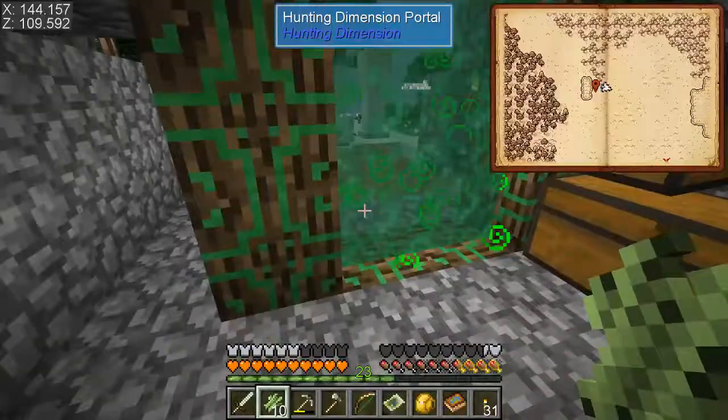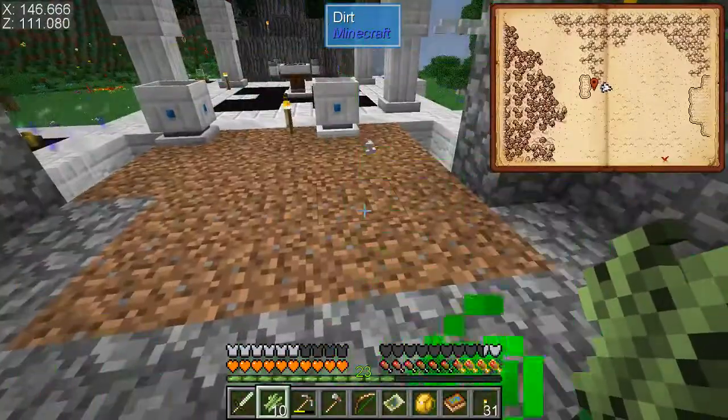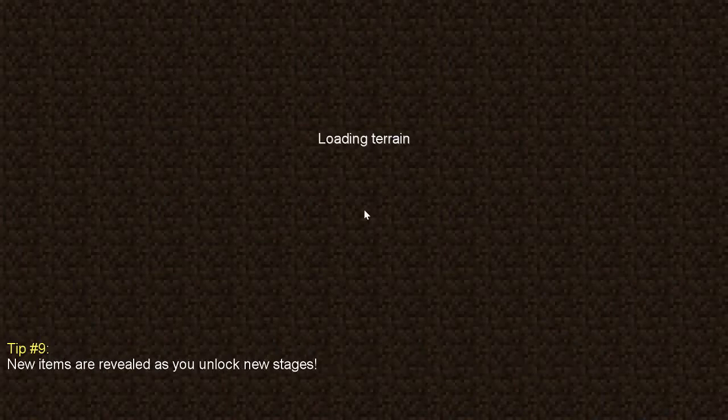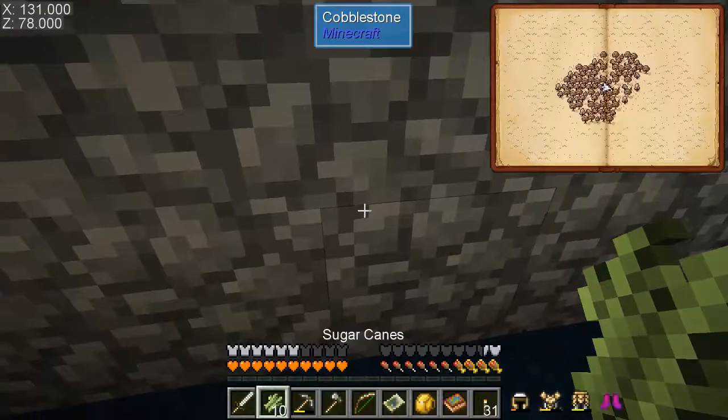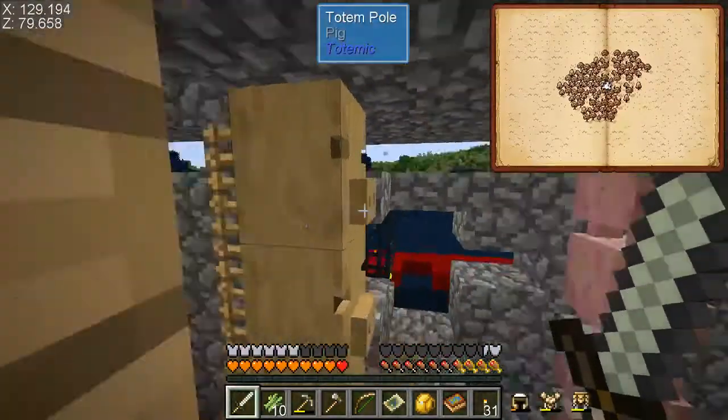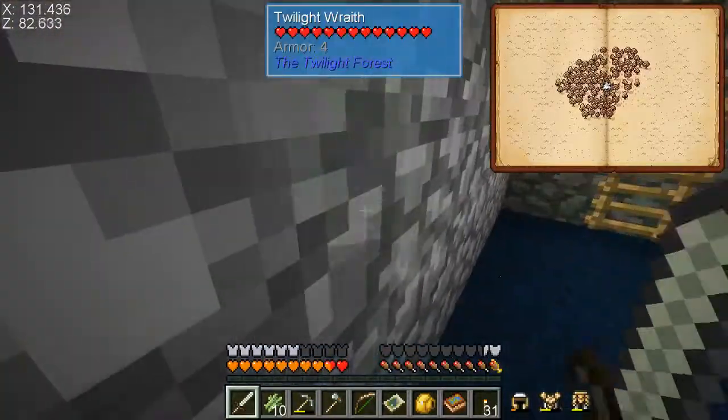I think it was in the last episode, but I had to move my Wraith spawner in here. I might have to pull my sword real quick. While it is a nice source of glowstone, I just put it in here for now to get rid of it. Yeah, they're hard to see too.